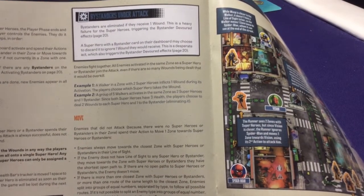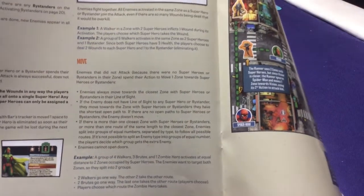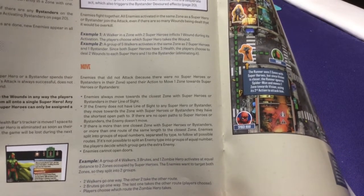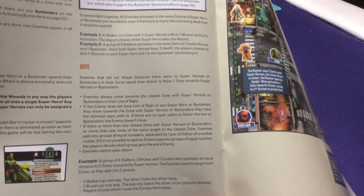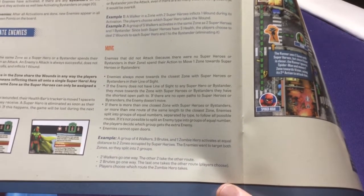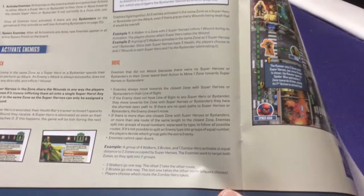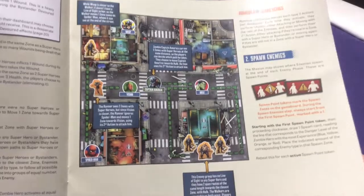Bystanders are eliminated if enemies attack them. Enemies can also move — if the enemy did not attack because there are no superheroes or bystanders in the zone, they spend their action to move one zone towards you. Your walkers and brutes will always either attack or, if there's no one to attack, move. Runners will try to attack twice; if they can't, they'll move then attack, or move and move again. Hero enemies do the same — try to attack twice, move and attack, or move twice.